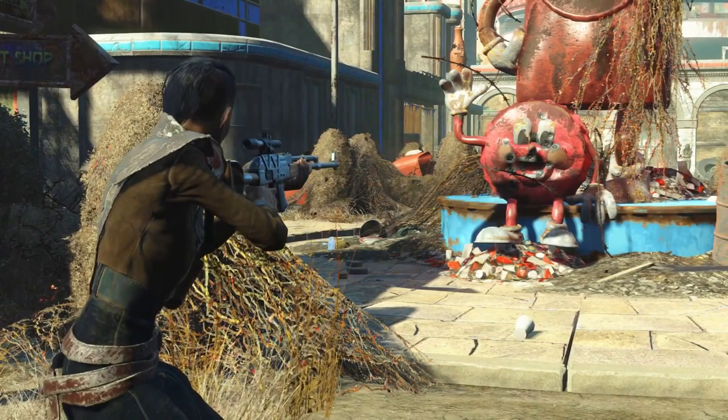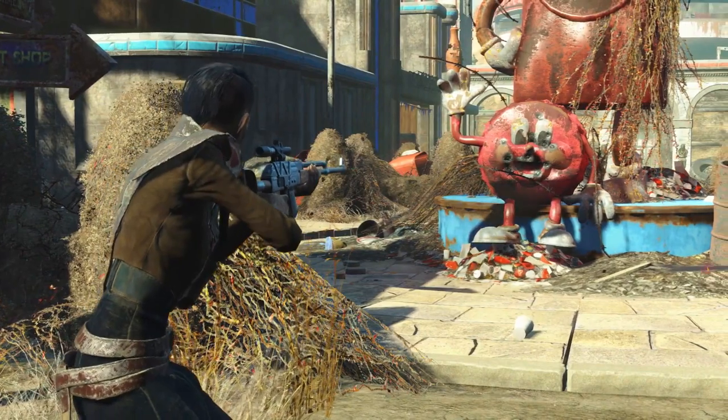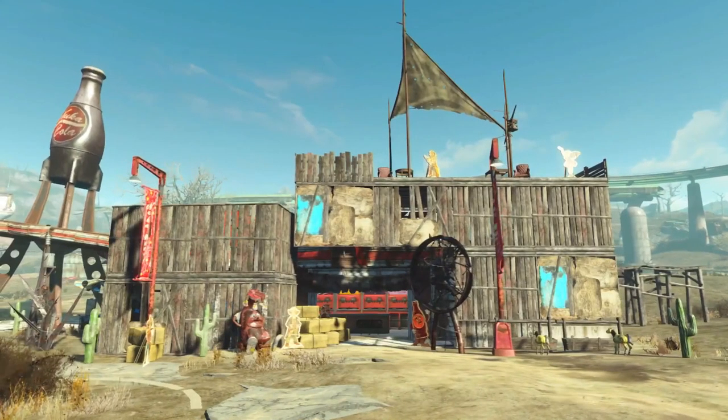The assault rifle makes a comeback in this DLC! Early on, people found the assault rifle model in the base game files and wondered why it was cut - now we know why: it's included here. Looking at the settlement aspect, we can see new decorative items for settlements, and honestly I'm not mad about that. I would love to place some of that stuff around my settlement.